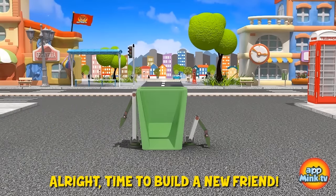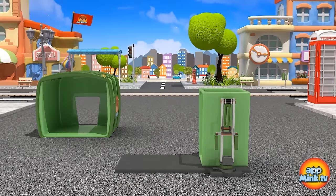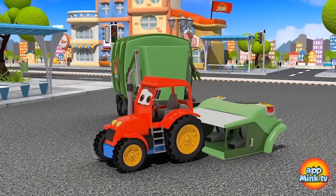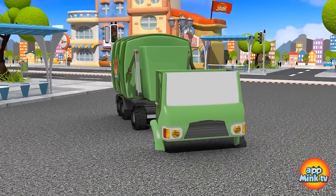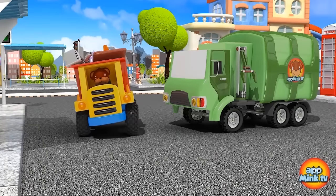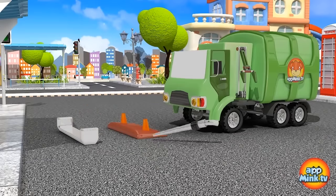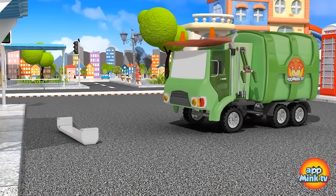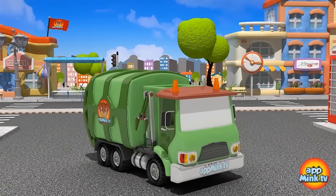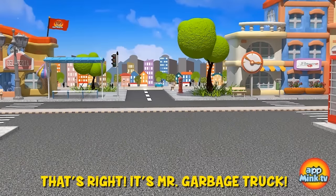Alright! Time to build a new friend! Do you know who it is? We're starting with the connector. Now we're adding the back and the wheels. Here comes the cab! Looking great! Our exhaust pipes, bumper and roof. Then finally the back!